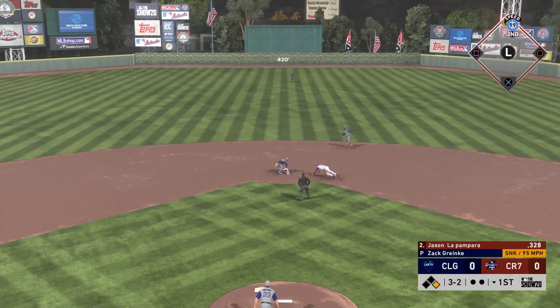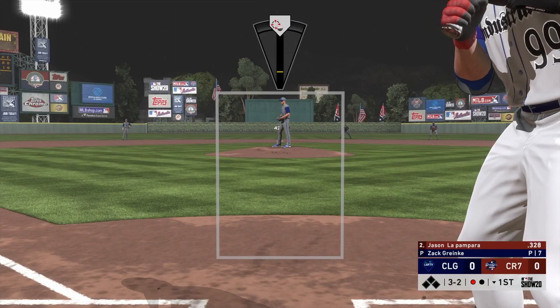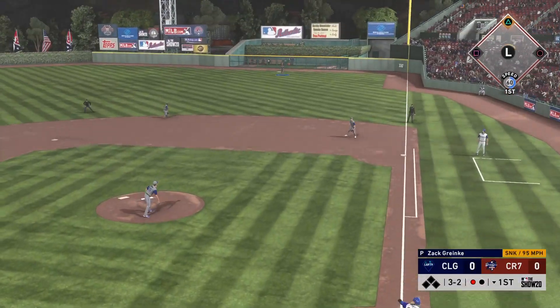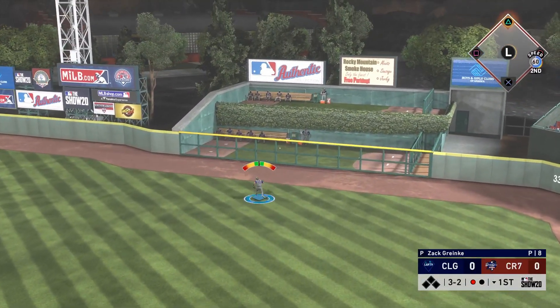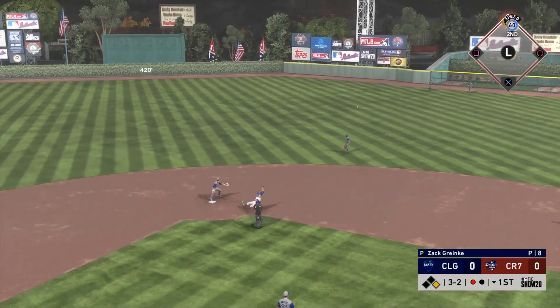The previous game I tried to debut him I actually disconnected in the first inning, but ended up getting the win somehow. This opponent is bunting with Jacoby Ellsbury — he has the prestige version — and then tries to steal second. We throw him out with Biggio behind the plate. Then there's an interesting play with Larry Walker's diamond fielding out there.